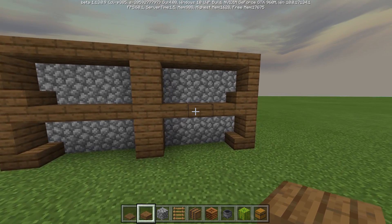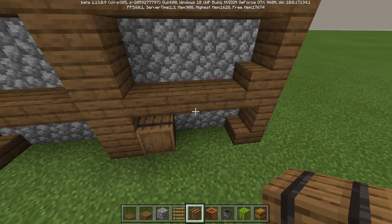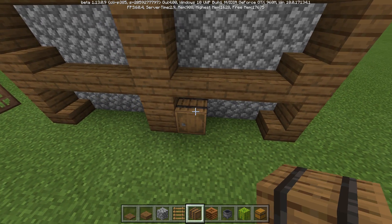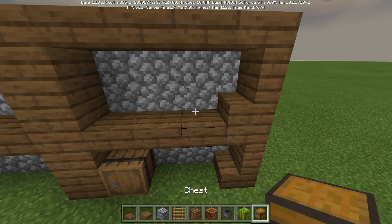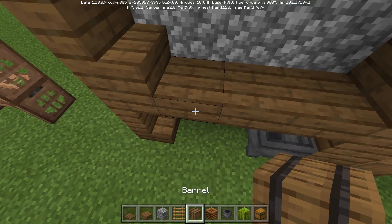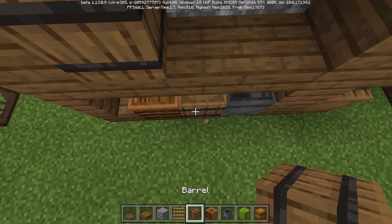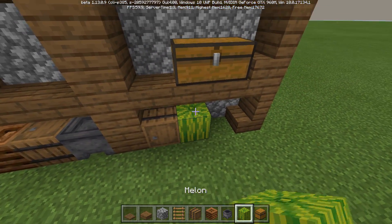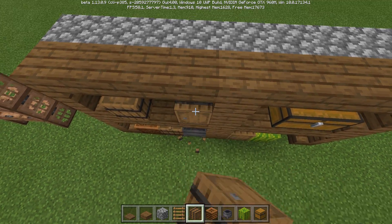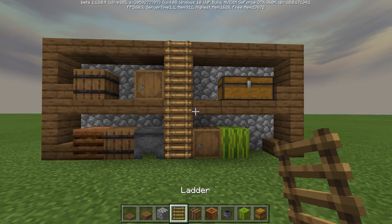I'm thinking of stuff I can put in the kitchen — maybe a chest, a cauldron, some barrels standing up, a composter, a watermelon. I kind of like the cobblestone back there — you can do that in case you need to reach higher.